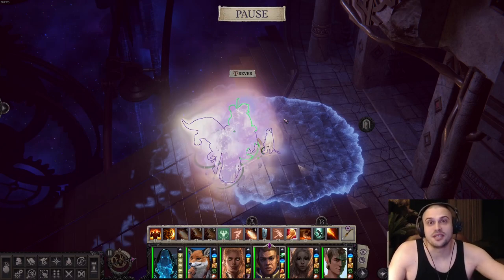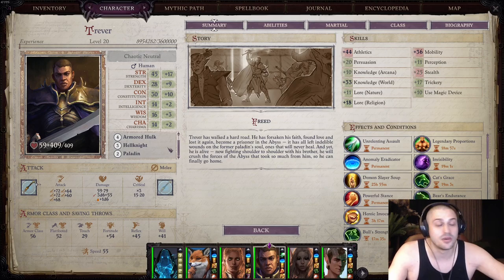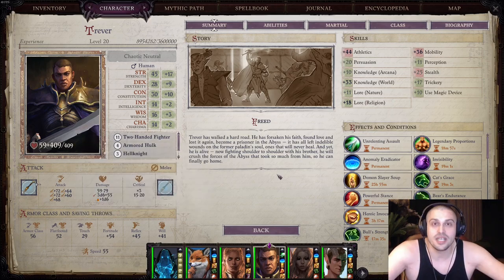Trevor, unfair build — Tosio's brother. Pull melee, two-handed fighter, armored hulk, hell knight and a paladin. He started as a paladin through his lord and became a hell knight. After that, a barbarian when he ended up in the Abyss — a classic two-handed fighter. Remember one thing: if it works on unfair, it will work on all other difficulties as well.